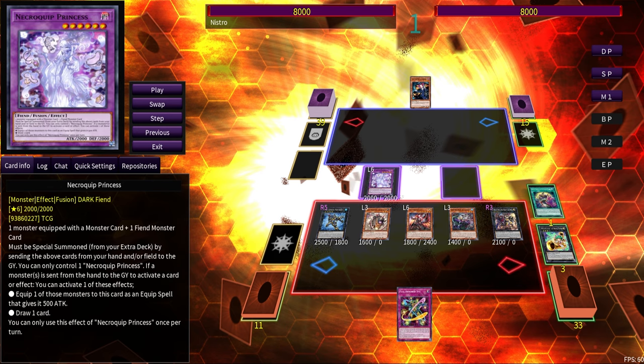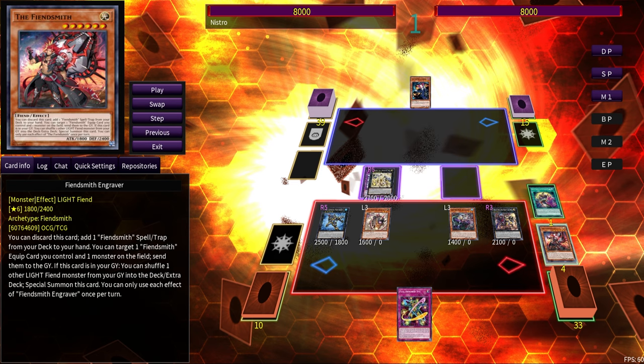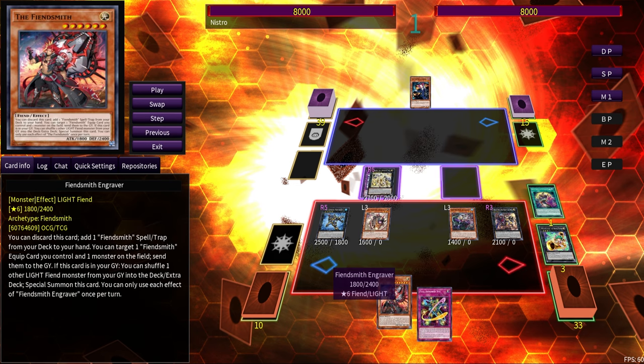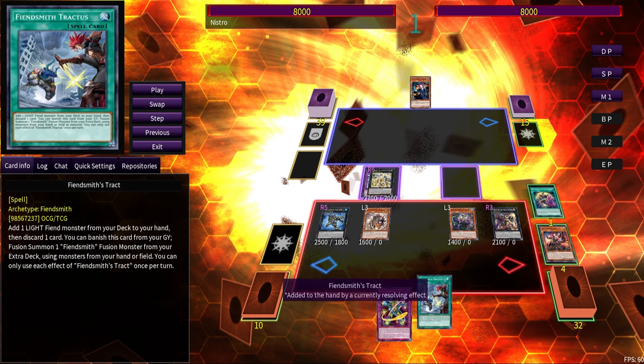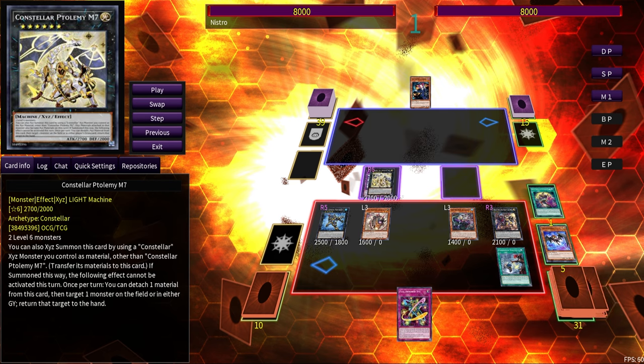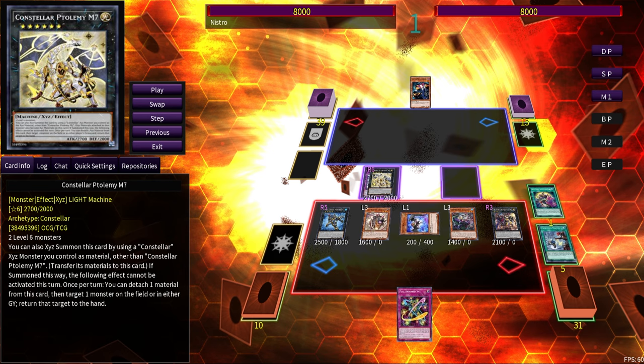Now we're sitting with two Level 6s, and this time we make M7. M7 detaches an Exceed material to add any monster from graveyard or field back to hand — we add back Fiendsmith himself. Fiendsmith discards himself, which means Engraver gets to discard itself to search Tract. If you've played Fiendsmith Rescue-ACE you're familiar with this. Tract adds Luri, we drop Luri, and Luri summons itself because it was discarded by Tract's effect.